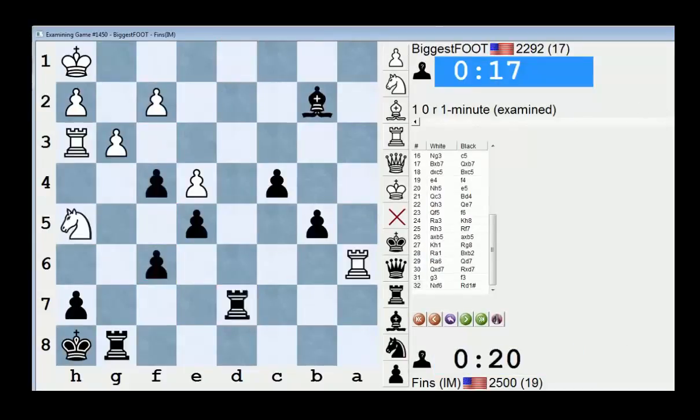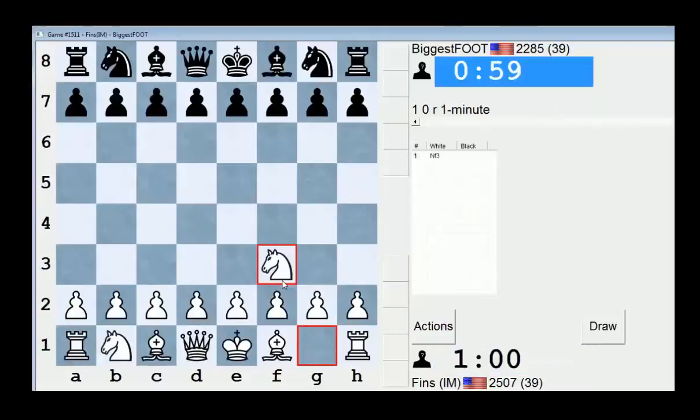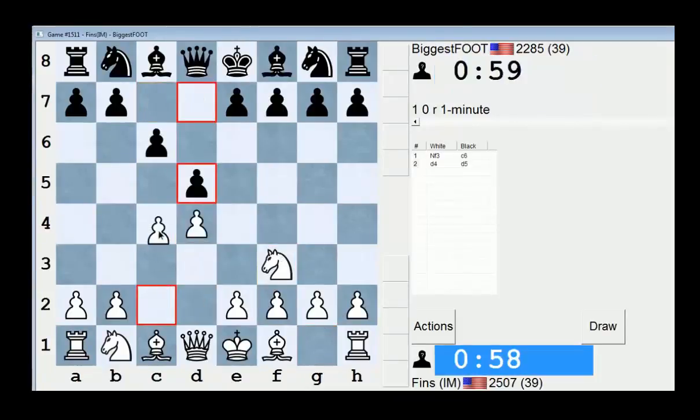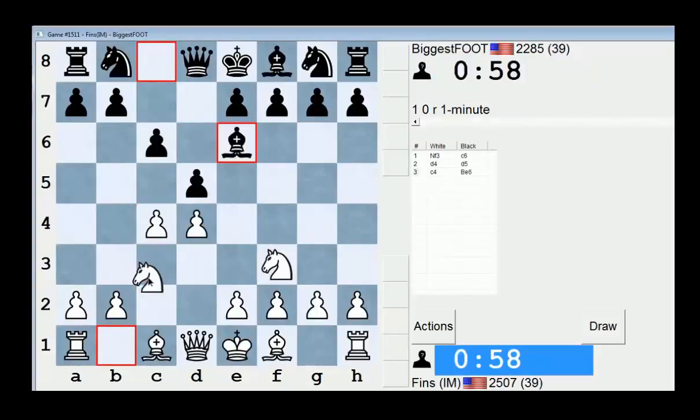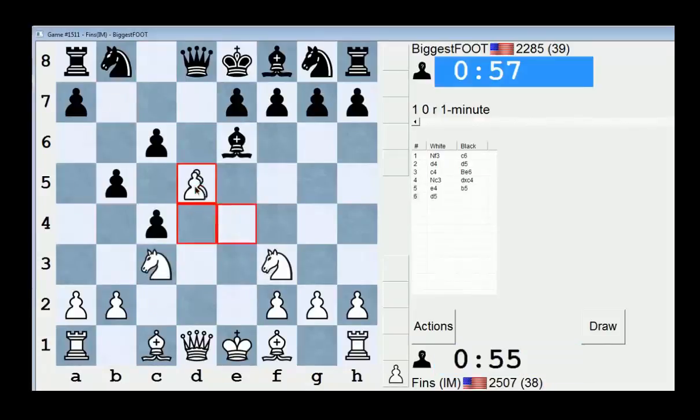Yeah, he had a checkmate in two right here. I played queen e7, he had queen g4. Well, technically I could play queen g5, but checkmate in three: queen g4, queen takes g5, queen g7, mate. Got lucky. You guys notice knight f3 is my bullet opening — I play that a lot. I feel very comfortable with knight f3, and I feel it kind of messes with people. There are transpositions and such that are possible with that move.